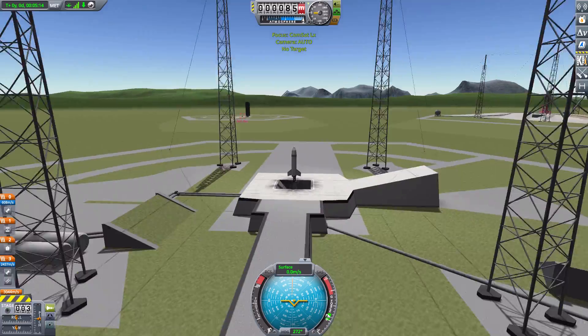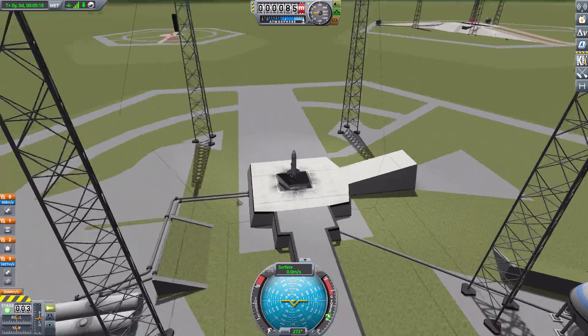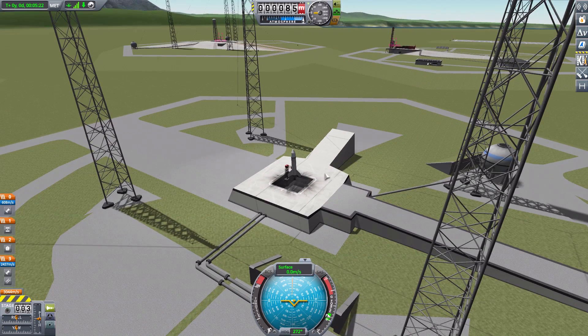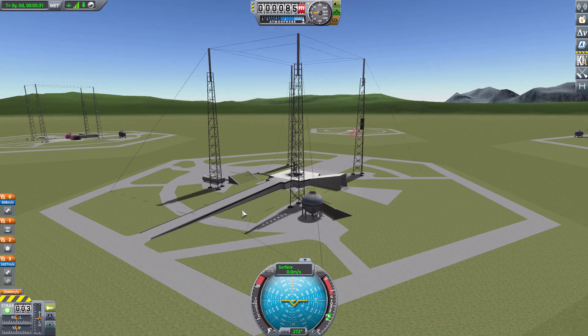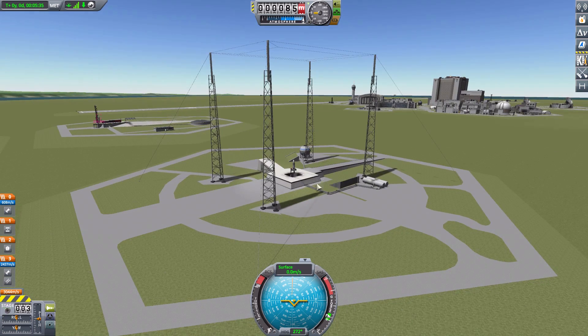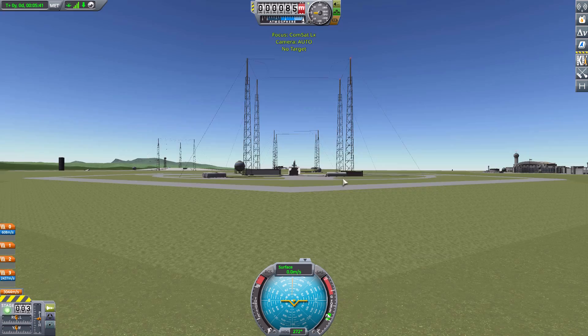The next one here also has very cool exhaust ports and a very nice launch pad. This one can certainly fit a larger-sized rocket, considering we've got pretty good clearance on all sides. I love the towers here — very cool details, nice ramps, great little off-site buildings, fuel tanks, and so on. Just another cool launch site.